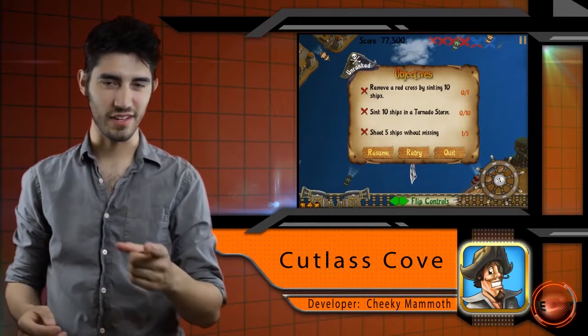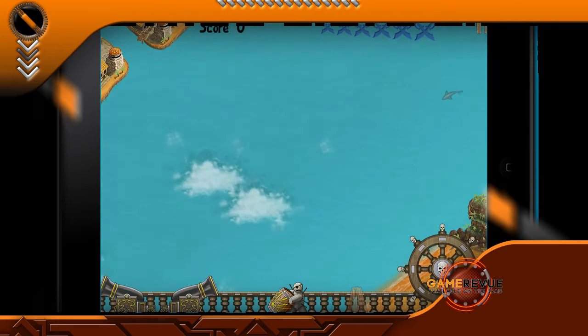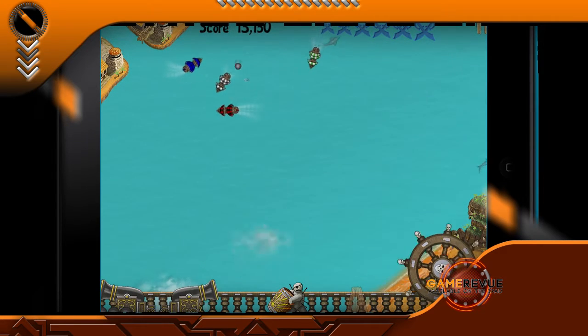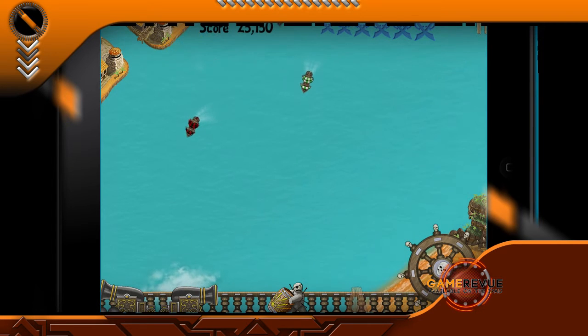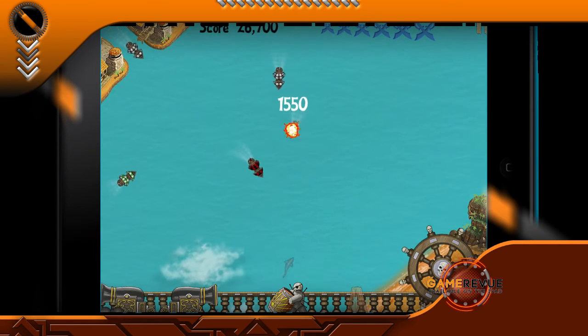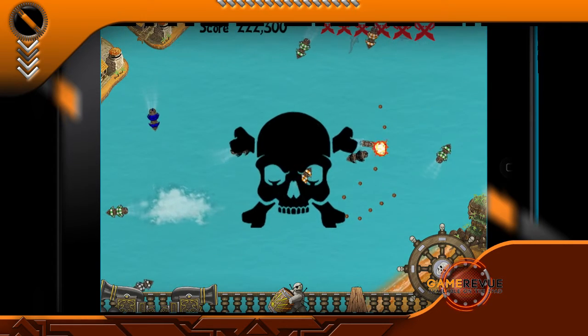We take to the high seas in this app review. Cutlass Cove is a casual overhead shooter. You are the captain of a pirate ship whose sole purpose is mayhem and plunder. Your mission is to down as many merchant ships and competing pirate ships as possible. If you let 6 ships slip past you, or if you are blown up by oncoming cannon fire, game over.